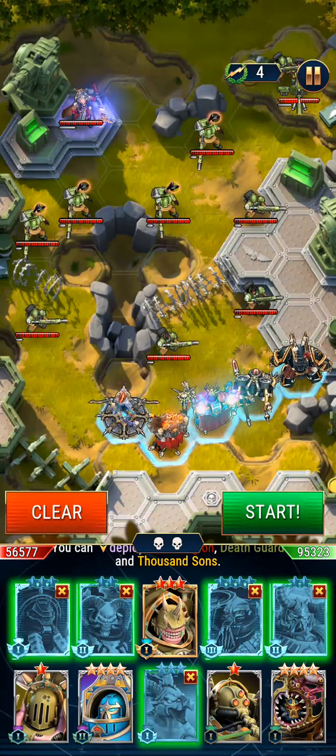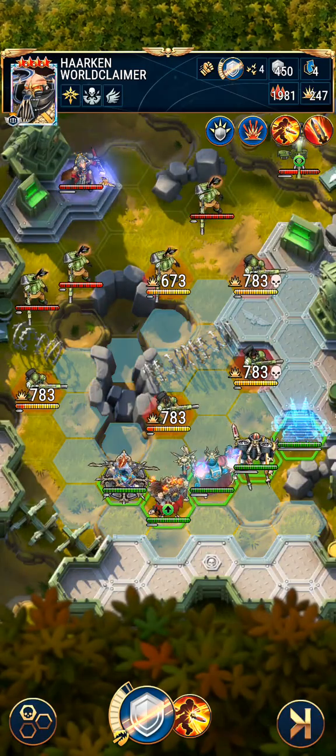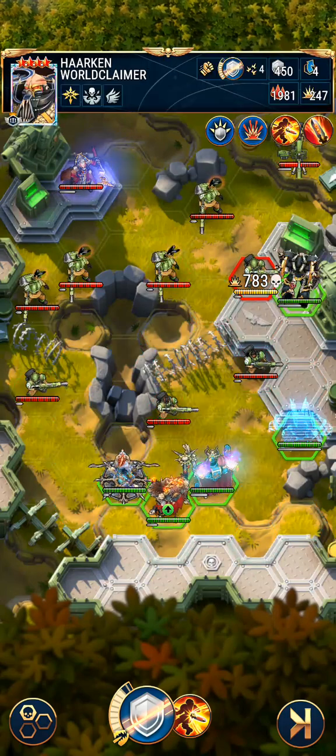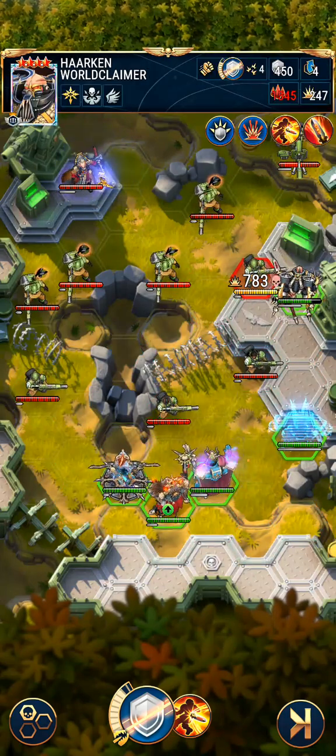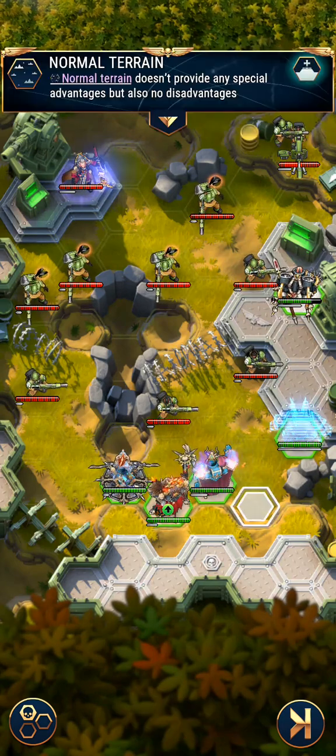So let's get into it. This positioning is not random and you'll see why in a moment. First up, I'm going to move Harken up here. He will have to eat a Laz Cannon shot, but he's a big boy — he can take one.